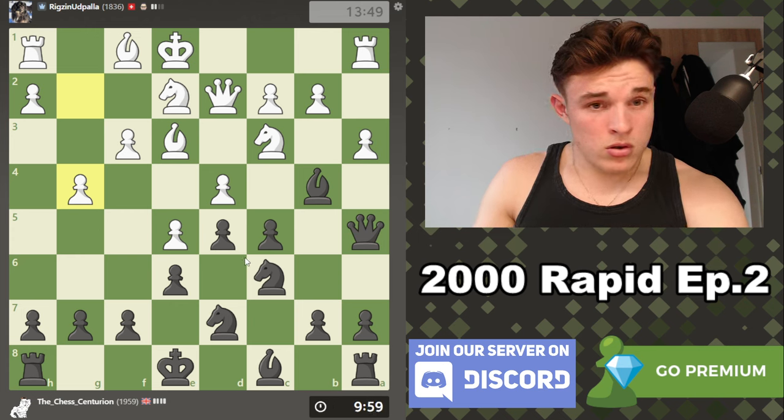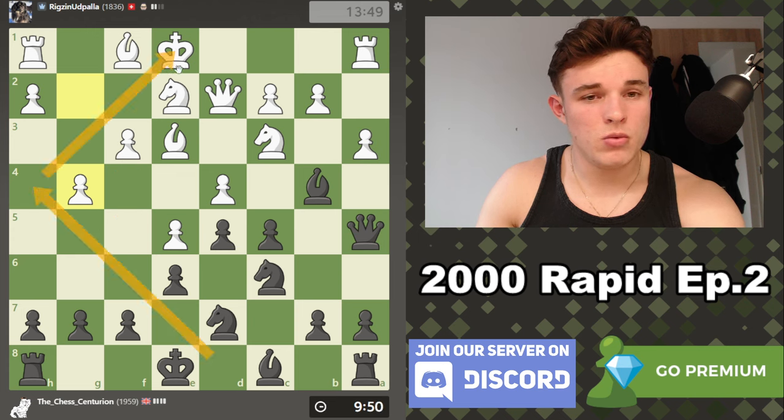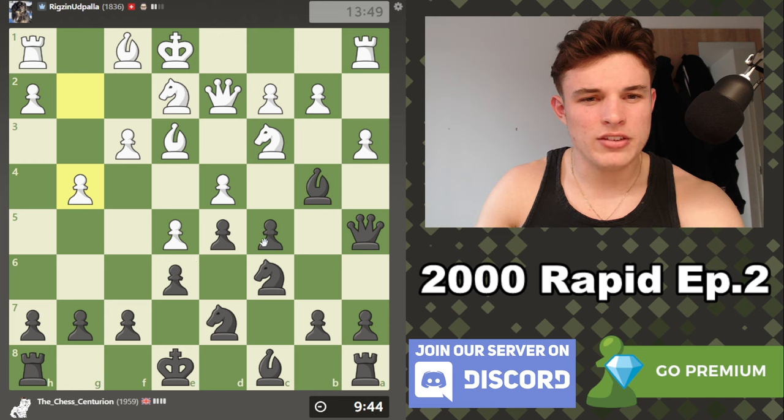Whoa — g4! I'm going to assume he wants to go f4, f5. But this diagonal isn't actually that weak; the bishop can drop to f2 or the knight can come to g3. That seems like a complete waste of a move — I don't really understand that.